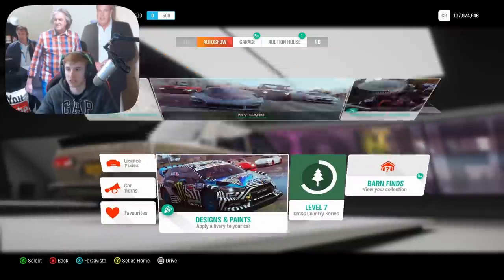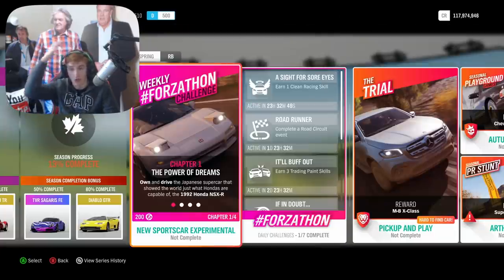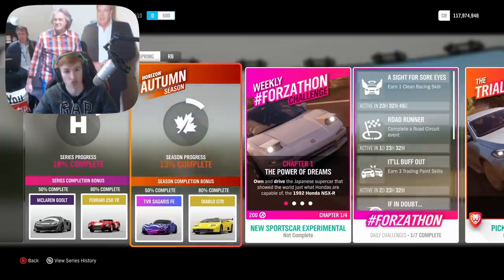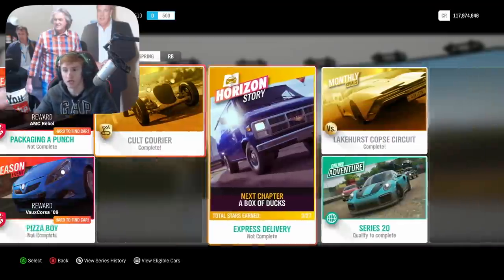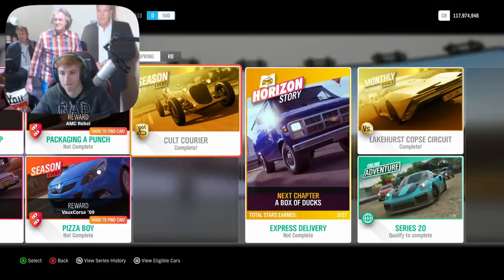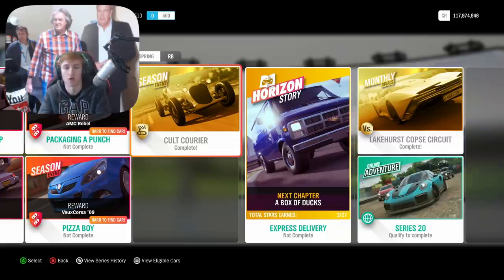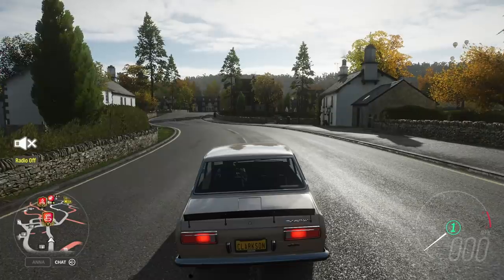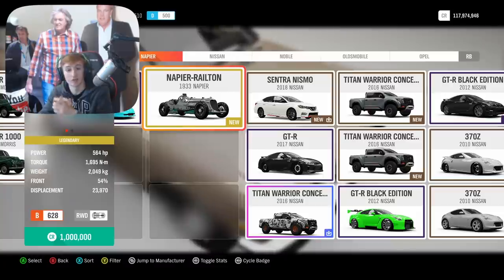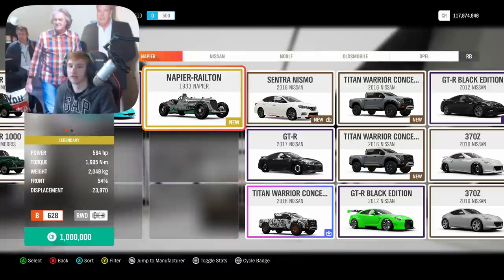Straight into the new car. The new car is on the festival playlist — it is available in autumn, which is this month, for the next week. It is not at 50% completion; you can get this new car by simply doing one seasonal event, which is three races. They're in the fastest cars in the world — just kidding, they couldn't have picked any slower cars to do the races in. They'll take a bit of time and they're a bit boring, but once you do the three races, which are fairly easy to win, you will unlock the new Railton. It is a 564-horsepower, 24-litre engine that is from a plane.